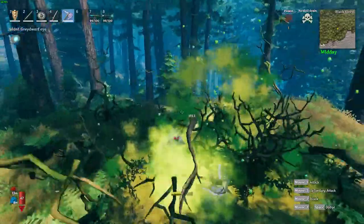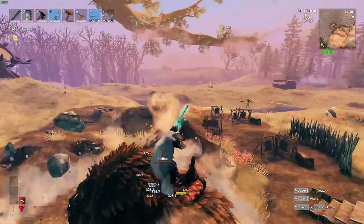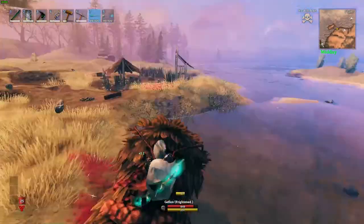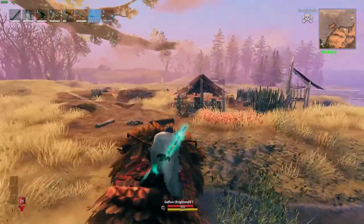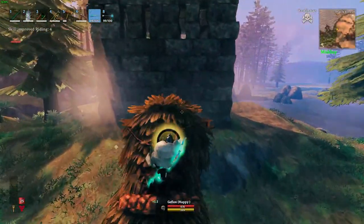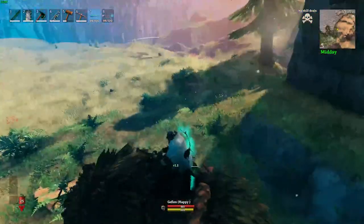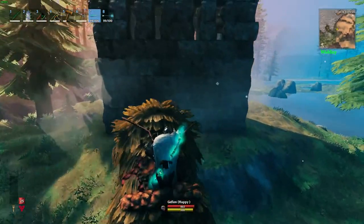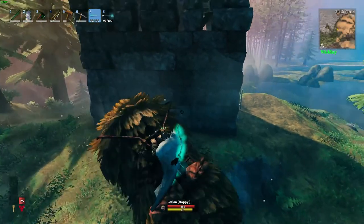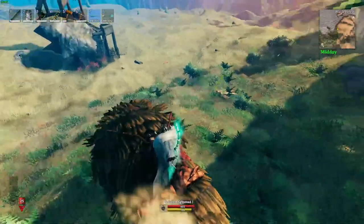Moving on to the last two amazing additions to Valheim: the first one is lox riding. I'm still fairly new to Valheim, but I did download a save world and found some tamed loxes and put some saddles on them — it was pretty amusing to give them a ride around. Lox riding is very useful in Valheim; you can do some damage to just about everything, so be careful while riding around. It's like a tree log falling from the sky. You just tame your lox, build a saddle fit for a troll, slap that saddle on top of your lox, and give it a ride.